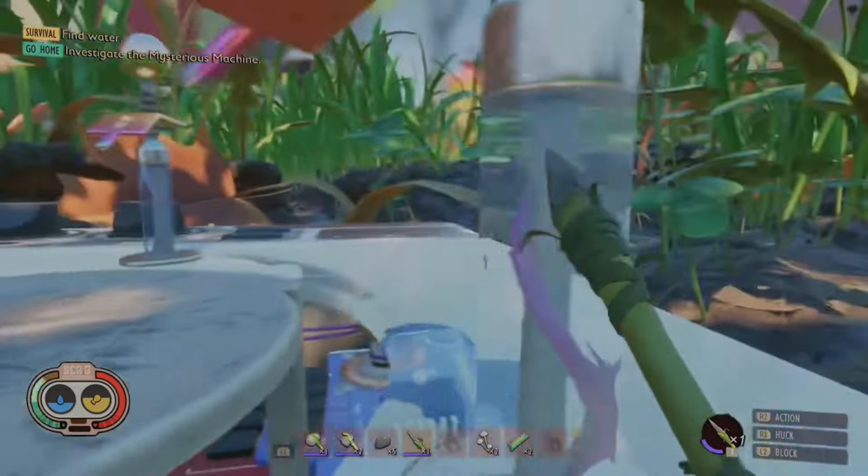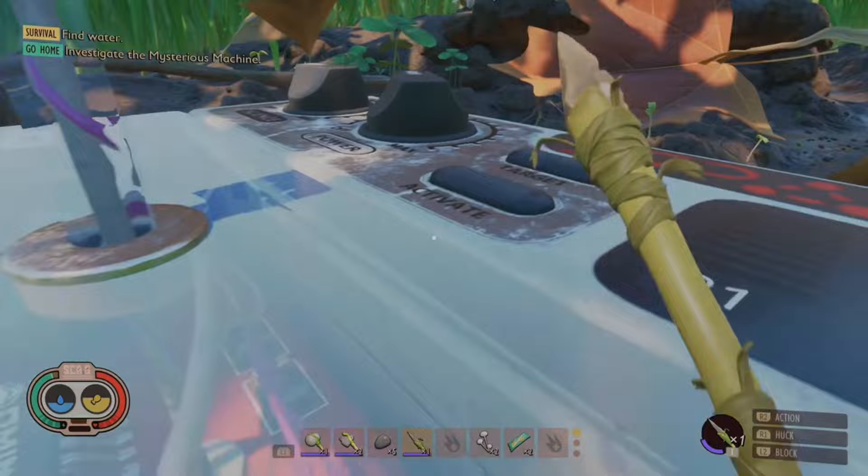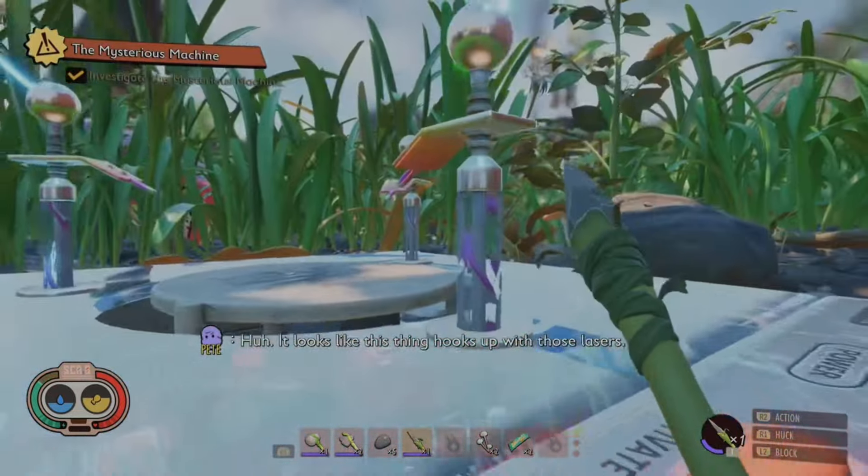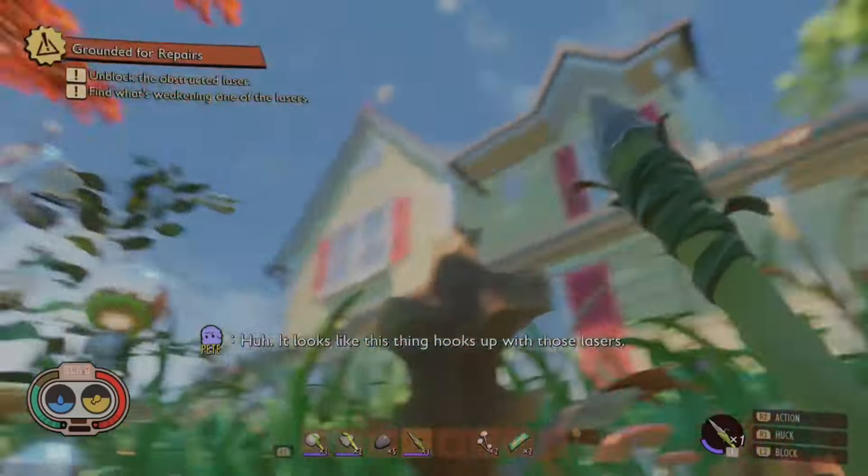Let's talk crafting — first things first, let's talk about tools. You will want to immediately whip up a Pebblet Spear, Pebblet Axe, torch, and a Pebblet Hammer. Think of them as your bug buster starter pack — perfect for poking, chopping, lighting, and hammering your way through the wilderness.